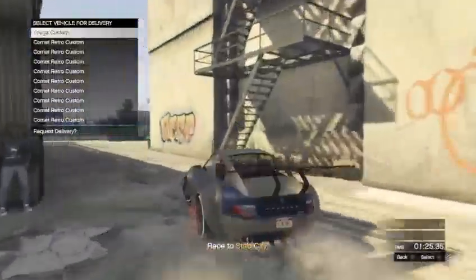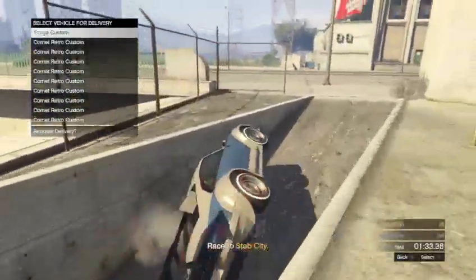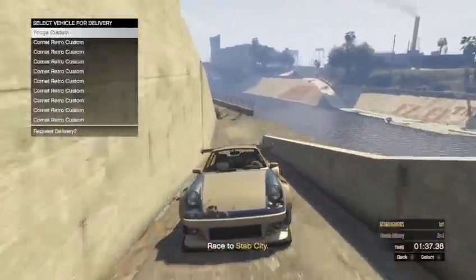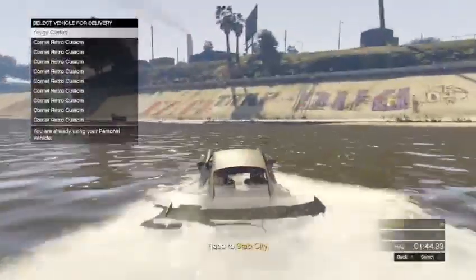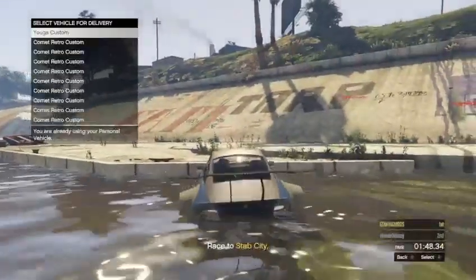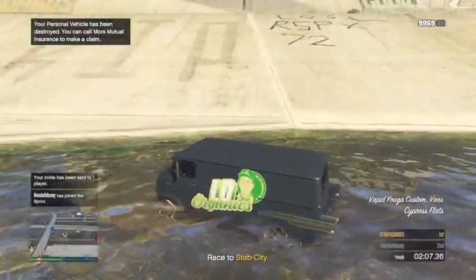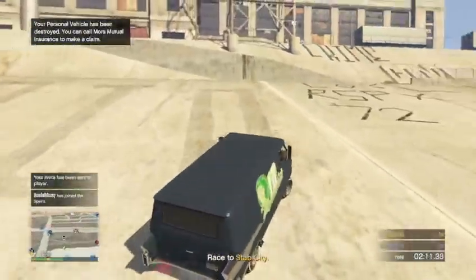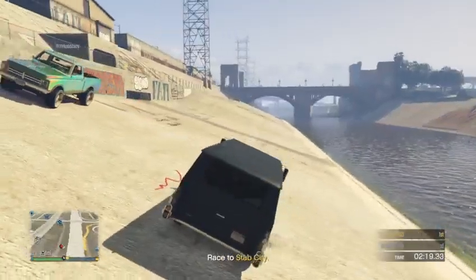This is a very consistent car-to-car merge, guys. Sometimes you do have to do this multiple times — drive back behind the car meet, drive into the water, spam A on the car, and on another profile hit Join Game. Press A, B, A — and there we go, we spawn in with the car with the mods on it. That is a very easy successful car-to-car merge!